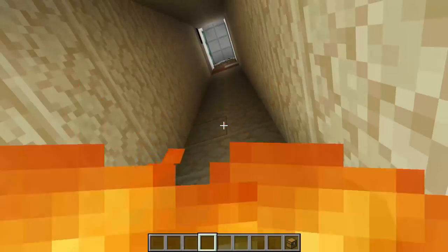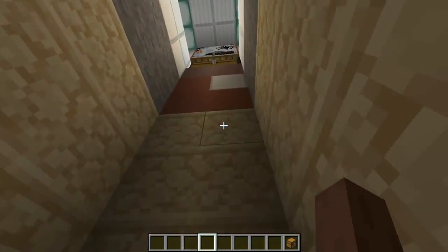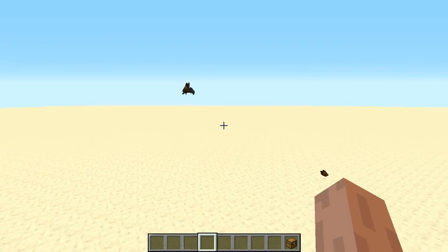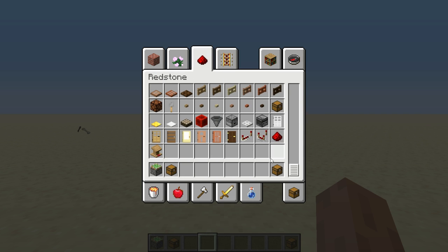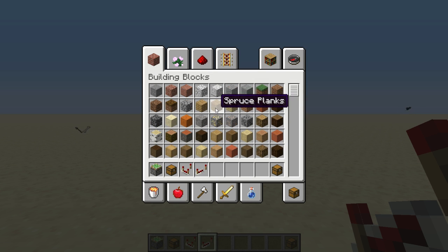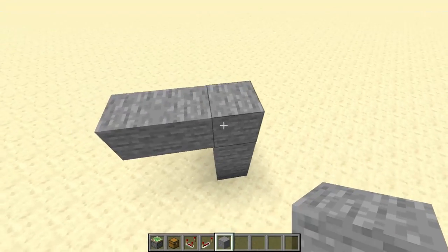You're gonna need some pistons, a chest, some redstone comparator, a redstone repeater, and a block of your choice. I'm gonna choose stone in this tutorial.